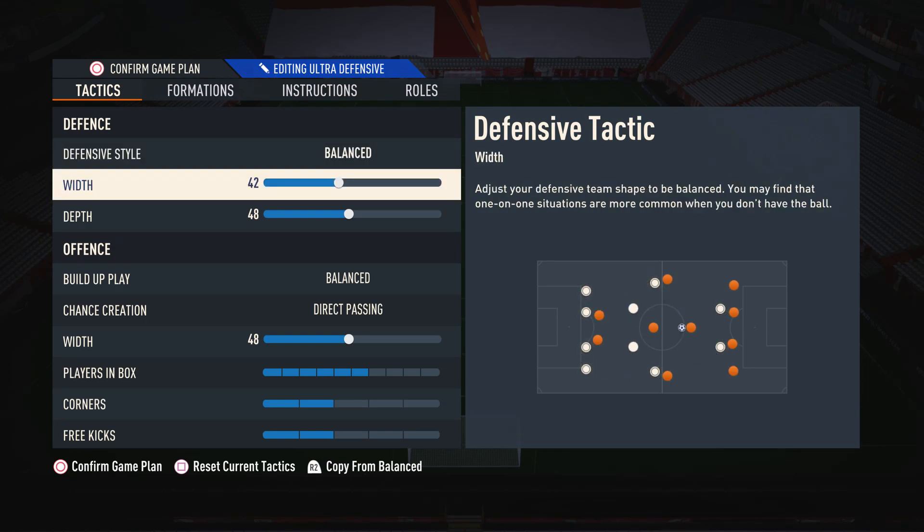For defensive width, because a lot of people like to play narrow in this game, I do suggest a more narrow width. We have this on 42, because if you look at the diagram, you can see we defend in a very nice narrow shape, but if somebody does try and go down the wing, we have the coverage there to get that ball as well. If we play too narrow, sometimes people can just play down the wing very easily. So having it on about 42 means you defend primarily very narrow, but you're also able to cover the wings.